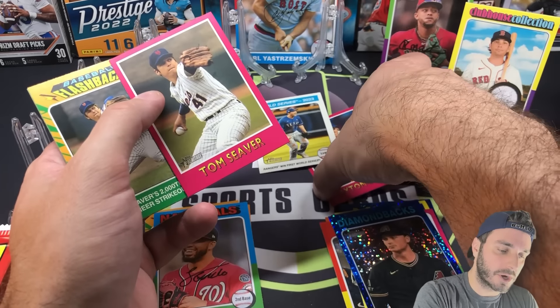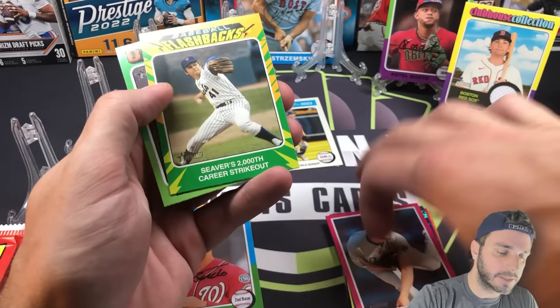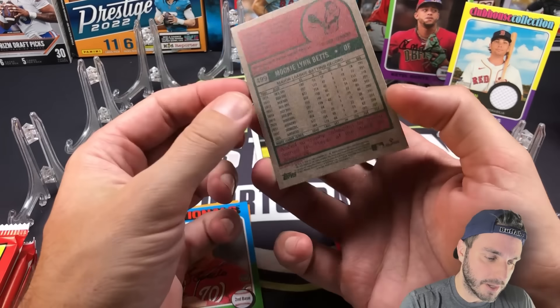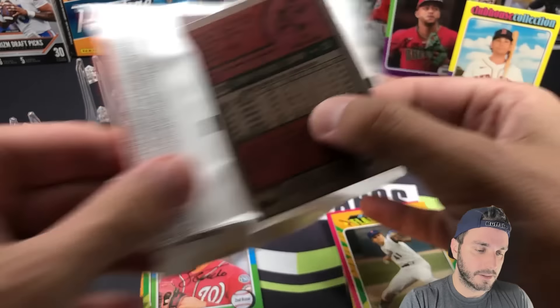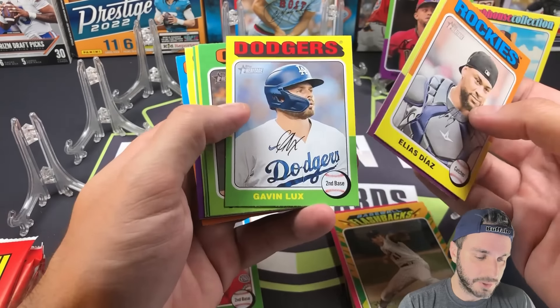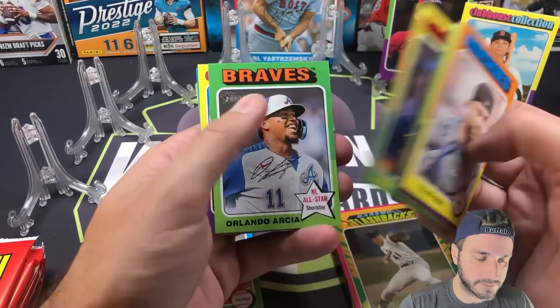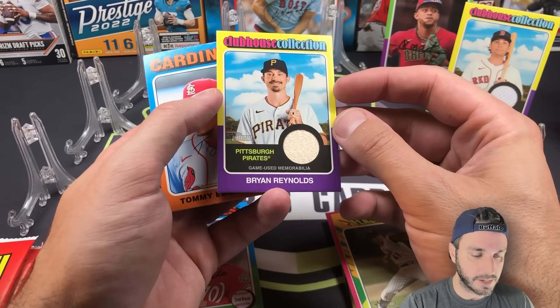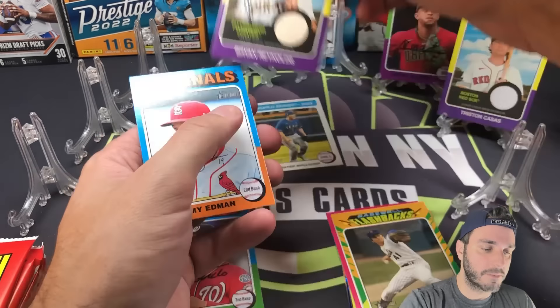In hobby you don't want a relic because you want the autograph. Here's Tom Seaver — so this Kershaw is a base insert. Baseball Flashbacks with Seager, and there's a Mookie Betts. Hobby side: we did get a relic — Brian Reynolds Clubhouse Collection. That's what usually happens with Heritage; in a case you'll be lucky to get four or five autos. The relic is part of why I don't like Heritage hobby. I'm hoping for a big image variation.